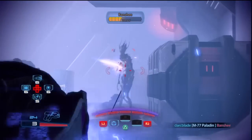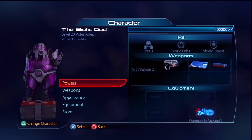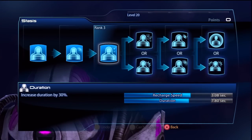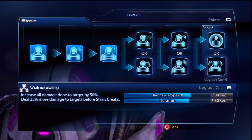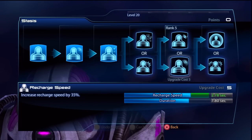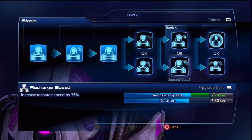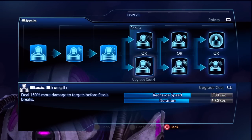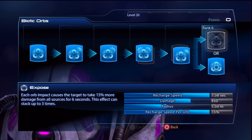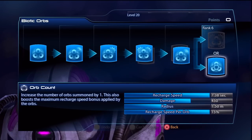Now like all my characters I spec them for the harder difficulties in the game. With the Volus Adept I put up to rank 3 in Stasis. Stasis is normally at its most effective when you put points up to rank 6 bubble, but I went for rank 3 just to allow some minor crowd control and the possible setup of biotic explosions. Next I max out biotic orbs putting points into orb count over expose.